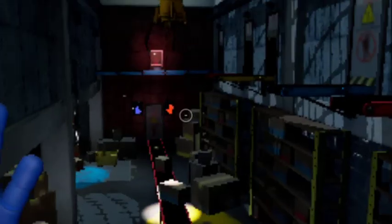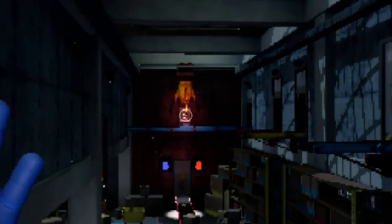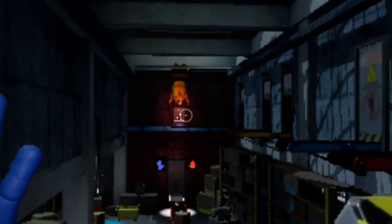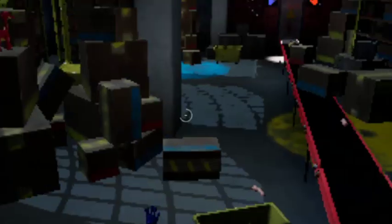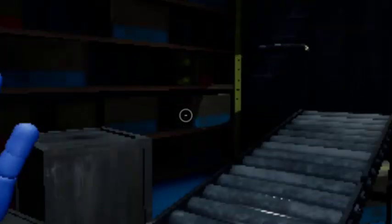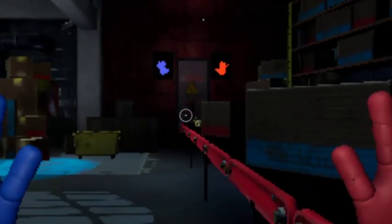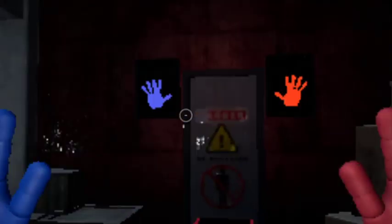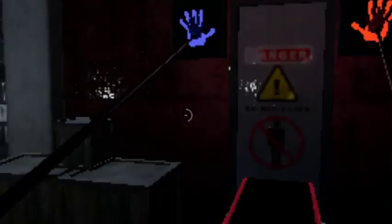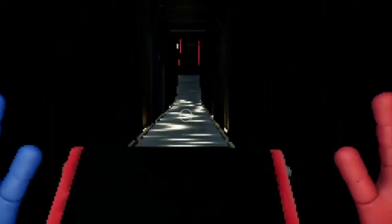Oh, what is it? What is that? If I had best graphics I would have been seeing that, but it looks cool. She's a red hand — I have both hands now! Yes! What hand is that? It's the right hand — that's blue is red, then right is red. I mean red is right.